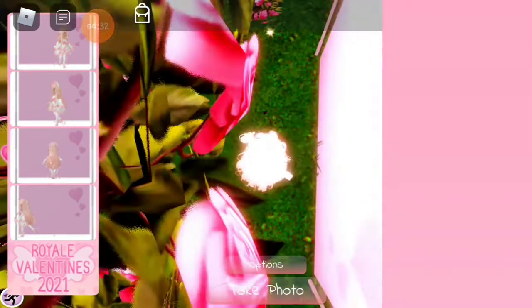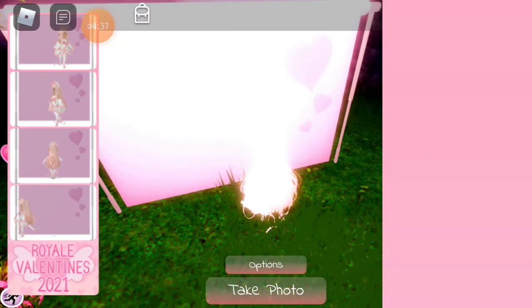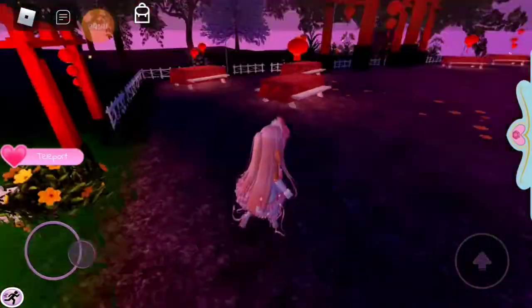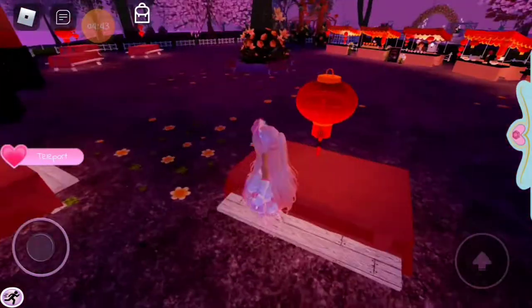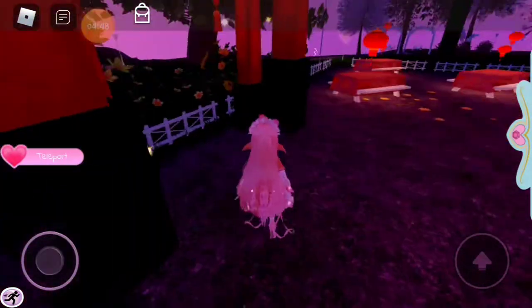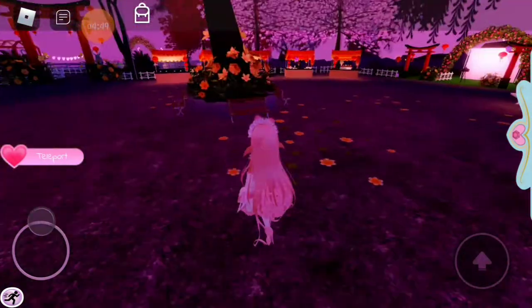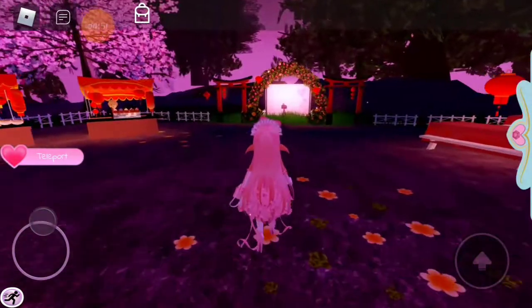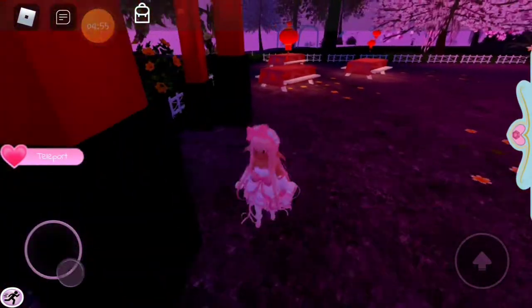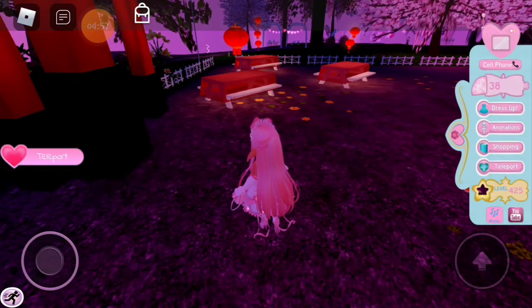When I press options this pink thing comes up on the screen, maybe it's just lagging. Anyway, there are eating areas, that's really cool. I think the chest was either over here or over here, but it was in this area and it's pretty easy to find.